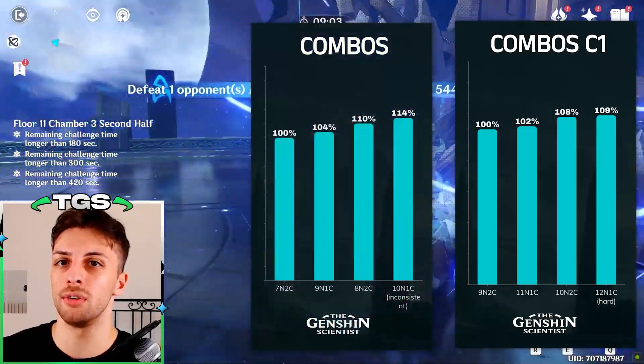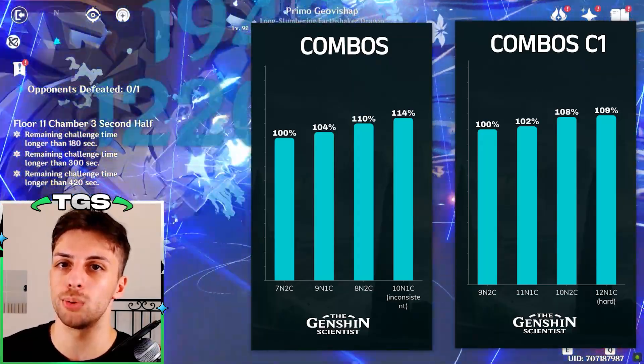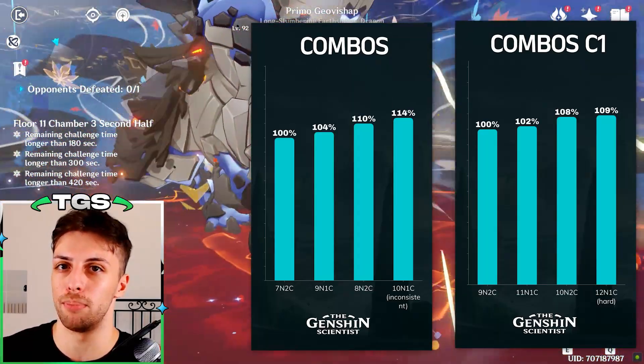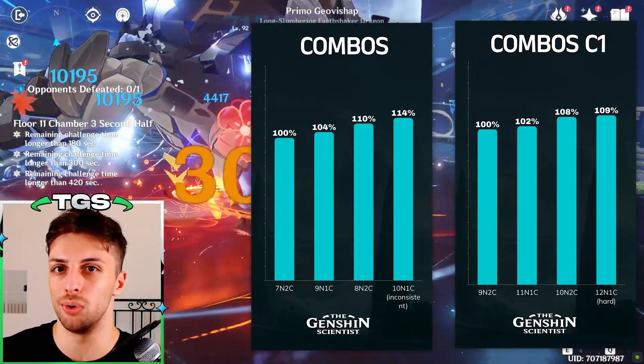The result is that while the difference gets smaller with constellation 1, the two normal attacks charge attack combo still holds the title as the probably most efficient combo for Hu Tao, although it's not the most intuitive.